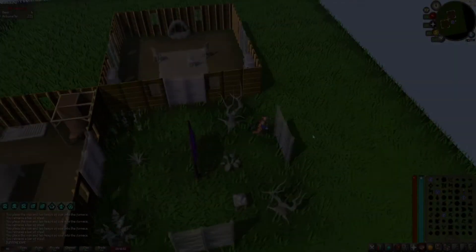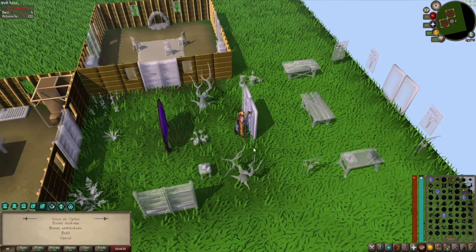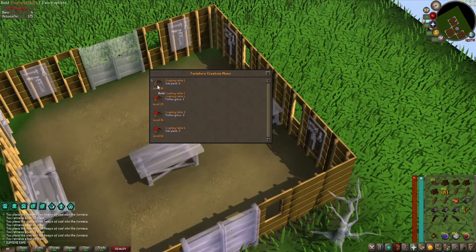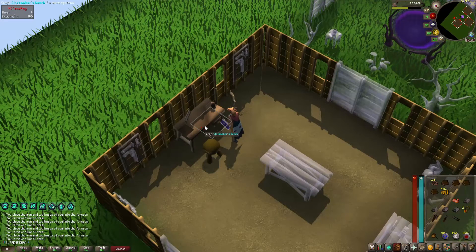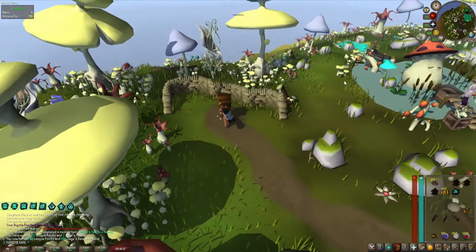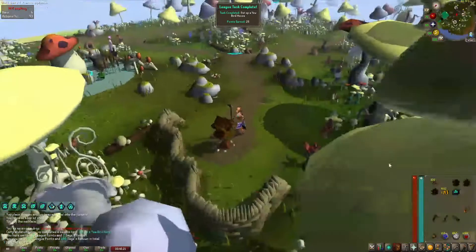I want to do birdhouse runs, so for that I need to build a workshop on my house to get clockwork mechanisms. I need to build crafting table number one, then upgrade to crafting table number two, and there it is - a clockwork mechanism. Now I can do birdhouse runs. First task of the episode: building a birdhouse, nice!